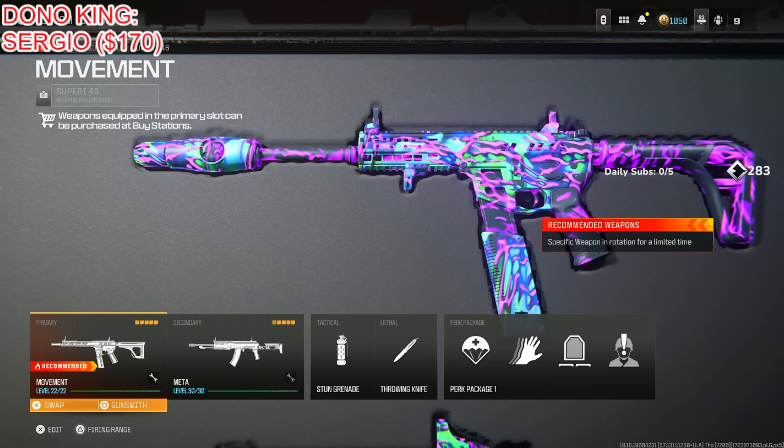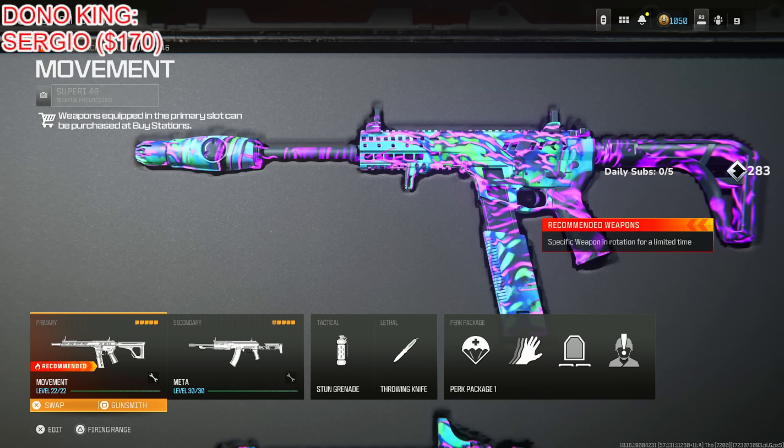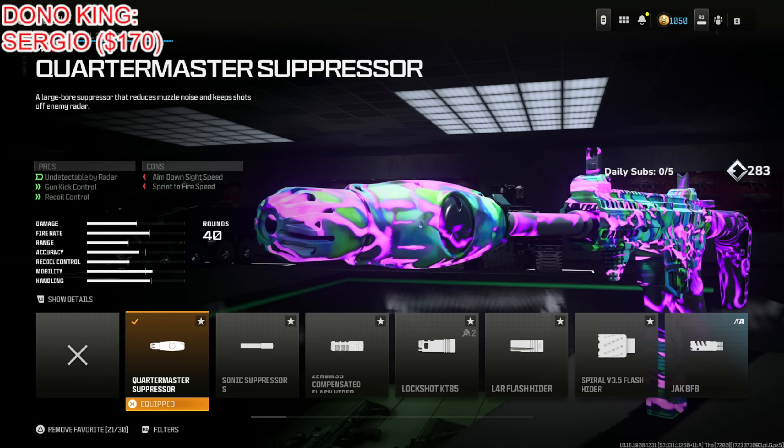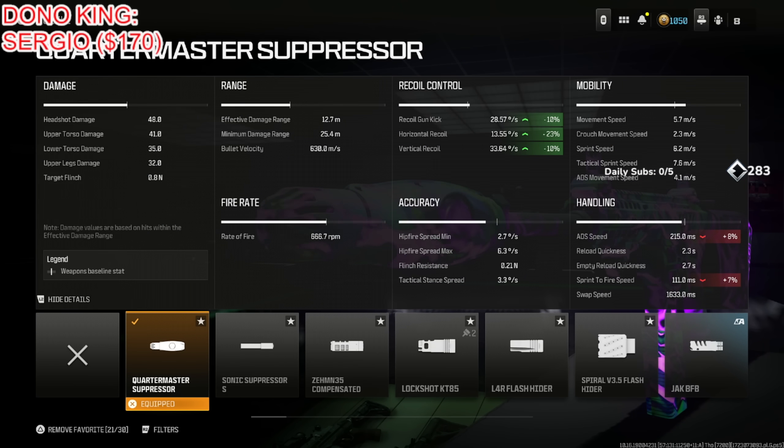Next is the Superi 46. Even though it got nerfed, I still think it's extremely meta and powerful. Put on the Quartermaster Suppressor for being undetectable by the radar, gun kick control, and recoil control, at the cost of aim down sight speed and sprint to fire speed. It gives 10% for both recoil gun kick and vertical recoil, and 23% for horizontal recoil, which is absolutely insane.